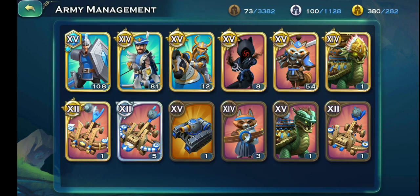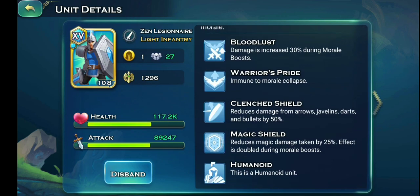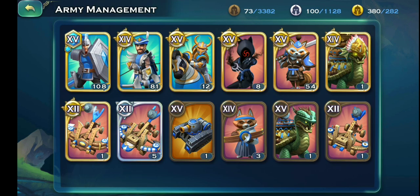The next thing you need to focus on is your tanks. The tanks you're gonna use are the shielded swordsmen, because these guys already have reduced damage from arrows, javelins, deaths, and bullets by 50%. They also have 25% magic damage reduction, which combines with Alina's magic resistance so they'll be tanking a lot more. You want these guys to stay alive and tank so your archers at the back can do real good damage.